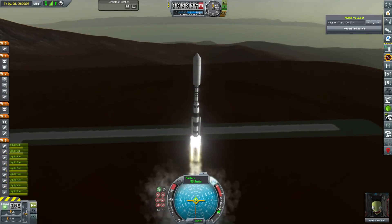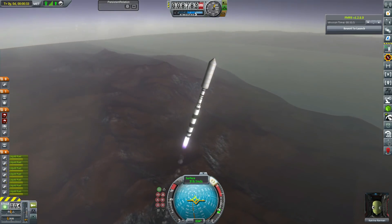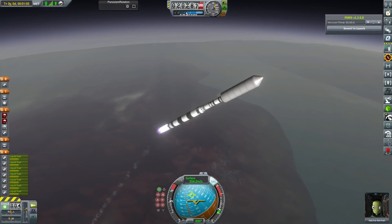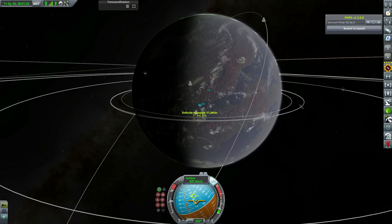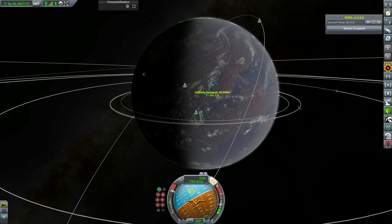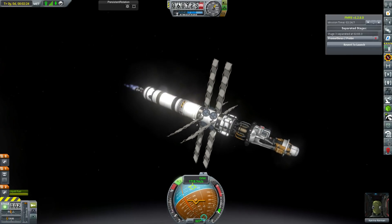I completely underestimated how much Delta V would be needed to redirect this asteroid - it weighs 150 tons and I'd forgotten how the different classes work. But Prometheus 2 is much better equipped, as it actually has drills on board. We can drill ore out of the asteroid, making it lighter and converting that ore into liquid fuel and oxidiser, giving us more Delta V. Once we send it up there, we'll have more than enough Delta V to change the inclination and get that asteroid out to Guardian.